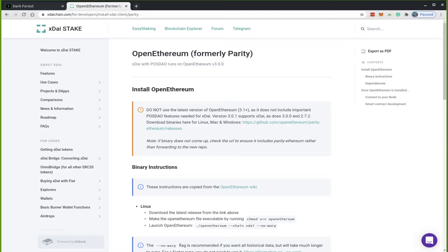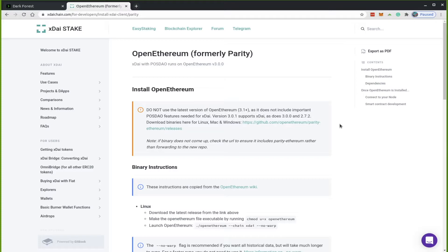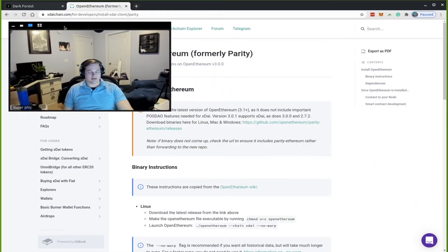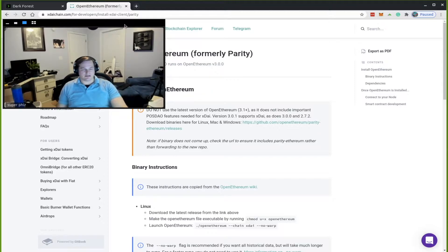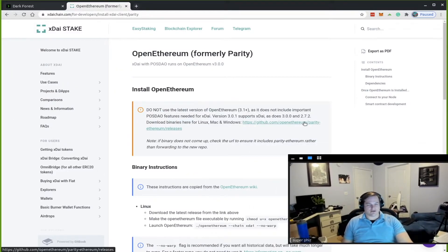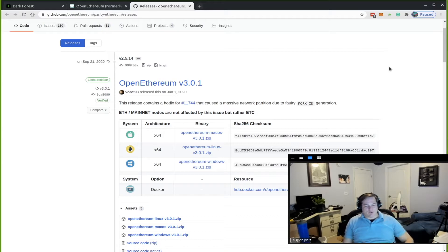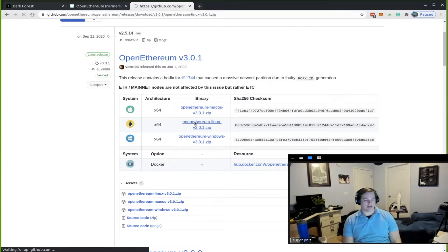There's a big warning up here: don't use the latest version of OpenEthereum 3.1+. Instead, go to the download binaries link — the link above the GitHub OpenEthereum Parity Ethereum releases in the orange caution window. The 3.0.1 is a valid release for XDAI, so you can select the binary for Linux.